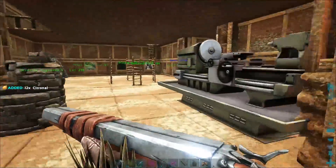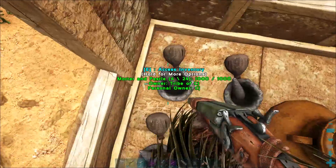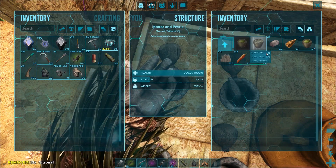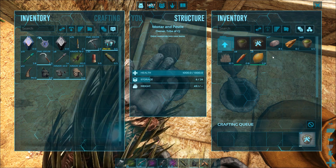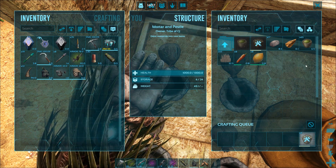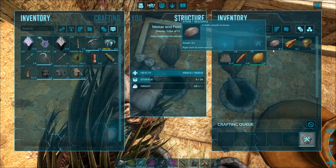I think that's all we need — I don't think we need any more veggies. Let's double check and chuck it all in. We should be able to make three of those bug repellents. So we're going to fly out to the desert back down near where the artifact cave was and try to tame up that Mantis — the level 145. We've got a beautiful saddle for it ready to go.